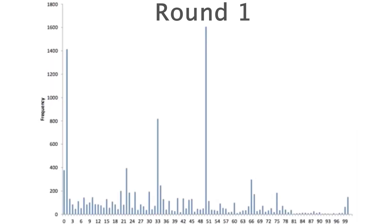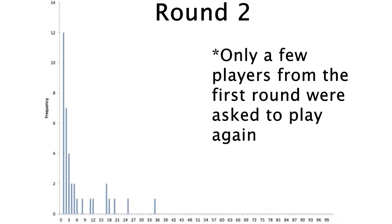However, after people play this game over and over, they do keep lowering their guesses until they all eventually reach 0. So it takes some learning, but equilibrium is eventually reached. And now let's see a two-player game where betraying the other person is actually the key to making the most money, sort of.